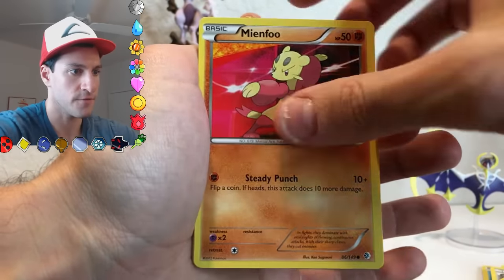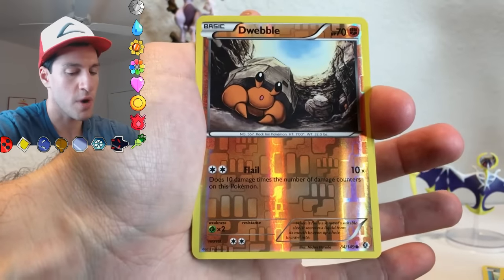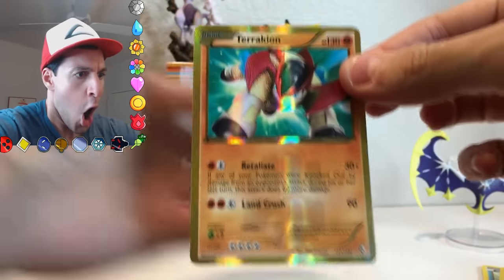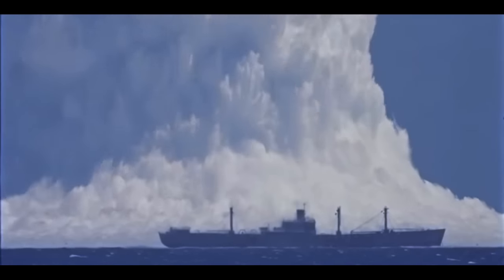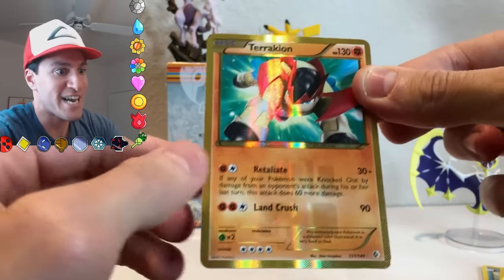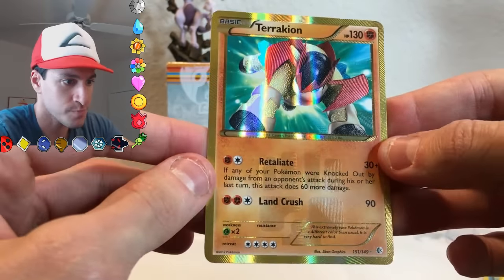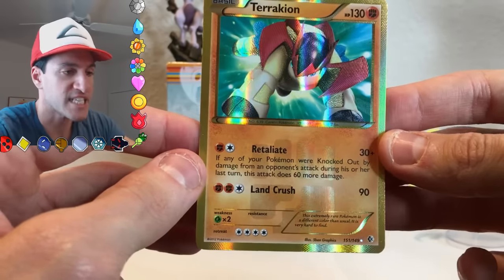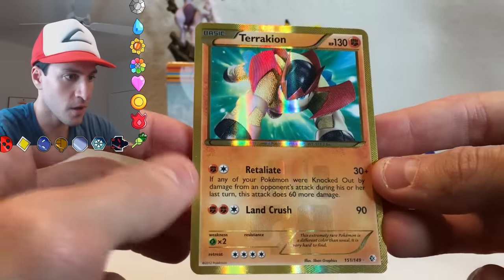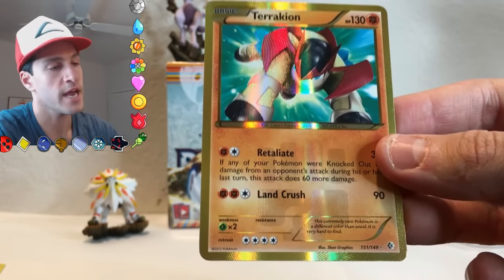Cryogonal, Dustox — I have no idea what he's doing but he looks suspicious — Rocky Helmet, it literally has rocks on it. Meowth giving a high five to the air, Mienfoo, Gothita, Cottonee, Skitty, a Dwebble. Oh my god — hallelujah! A secret rare Terrakion! We just pulled a secret rare Boundaries Crossed card — 151 out of 149!